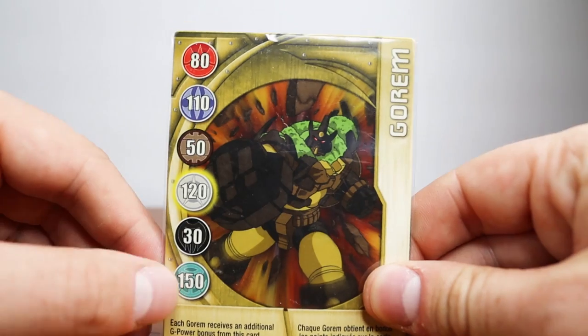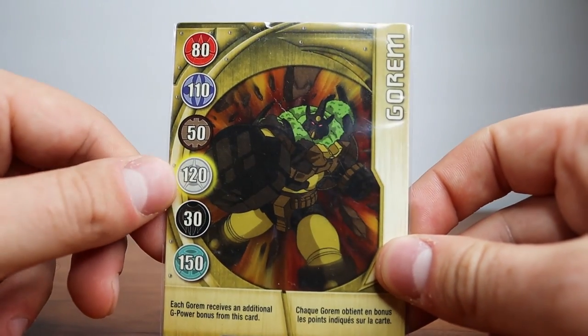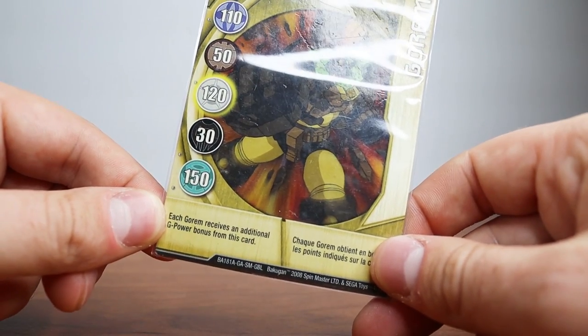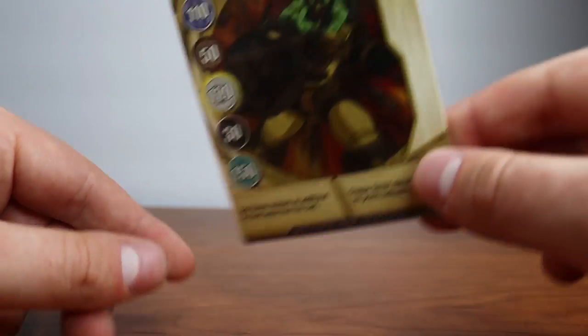For today's video we're going to be using a Gorum card right here — a Gold Gorum card, good for Haos surprisingly. It says each Gorum receives an additional G-Power bonus from this card. So we're going to be using this card to open up today's Bakugan.